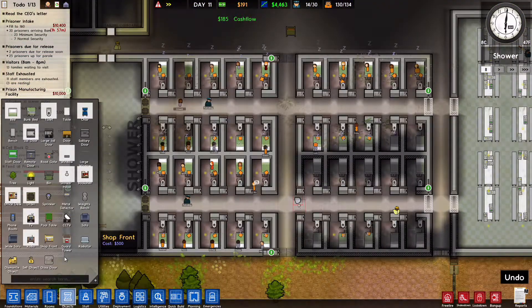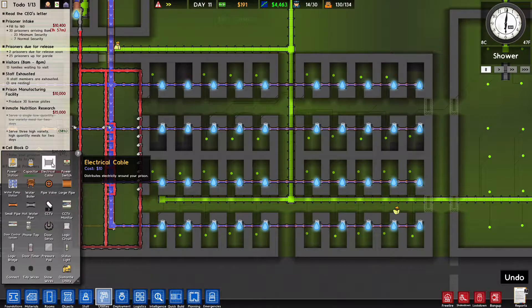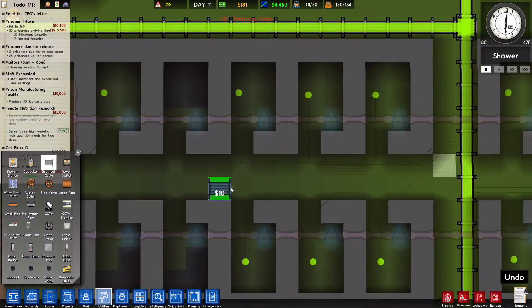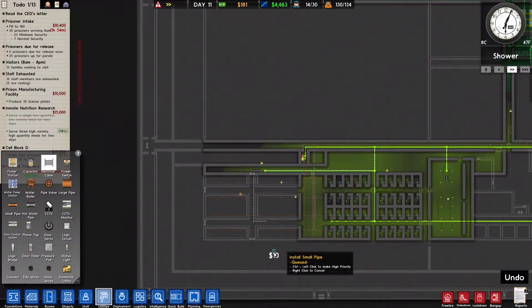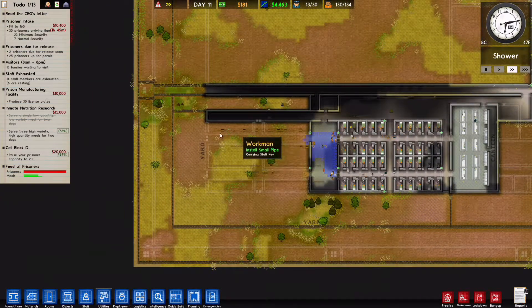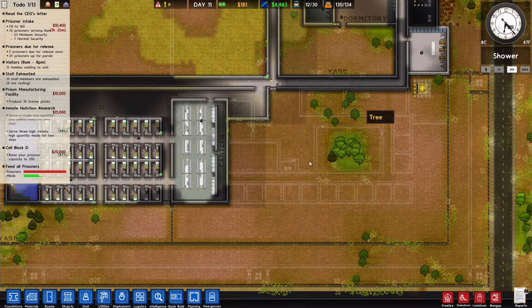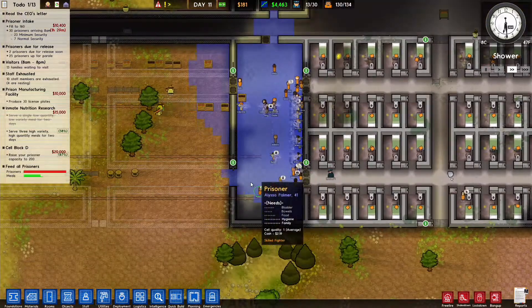Utilities — 191 cash flow. We'll be getting prisoners in two hours. I'll just extend that one space — that should get power to there. That power has been taken care of. We're going to get $10,400, so I could use that intake money to build that. Then we'll have to find another $20,000 for that.